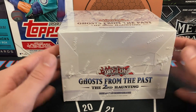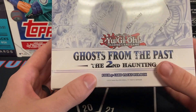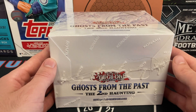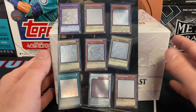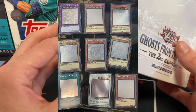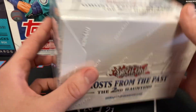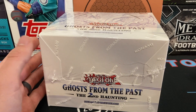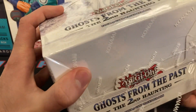Welcome back to the channel — if this is your first time, welcome! I'm going to be opening a Ghost from the Past: The Second Haunting box, as I'm in search of a ghost rare. For those who don't know, a ghost rare is a Yu-Gi-Oh card with a very bright white foiling over the artwork. They are not guaranteed in a box — there are five mini boxes in one regular box — and they're rumored to be two per case, with a case being 12 boxes.